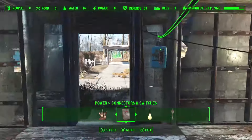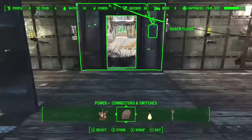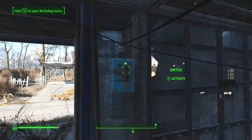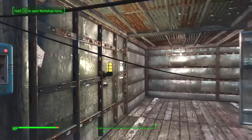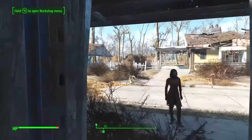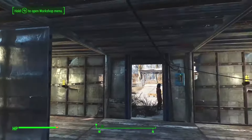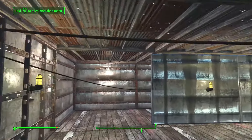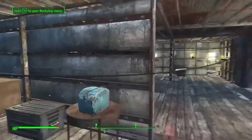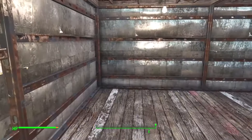The other thing I installed is a switch, which was also a little complicated to figure out. Basically you run a copper wire from the generator to the switch, and then once you're in regular mode you can just walk up and turn it off and on. You have to put it in line between the generator and the conduits, and any conduits it's connected to will just be switched on and off. I wanted to have a light switch available as soon as I walk in — I think that's a really neat touch, even though I'll probably just pretty much always leave it on anyway.